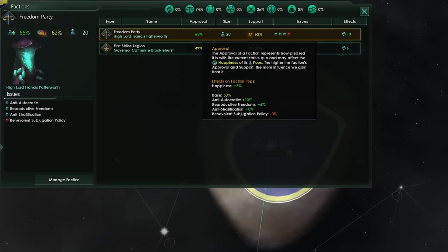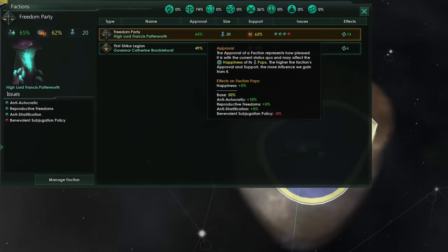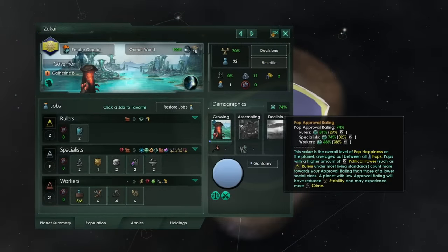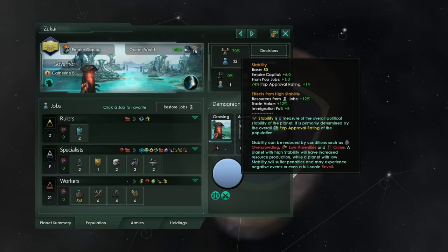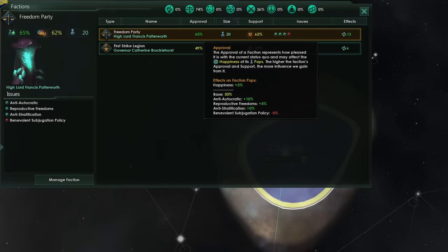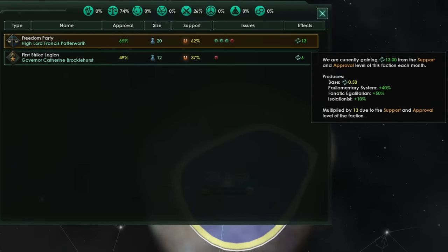Getting faction approval over 60% gives you 5% extra happiness. And if you can get them over 80%, you'll get a total of plus 10% happiness. Increasing the happiness of your pops increases their approval rating, and a higher approval rating increases the stability of your planets. Higher stability then gives you more resources and trade value. So basically, by increasing the approval of our factions, we can sneakily get a plus 5% happiness pretty much across our empire, which equates to about 3% extra resources. We also get unity from our factions, and this is going to mean your unity generation right out of the gate is pretty insane.